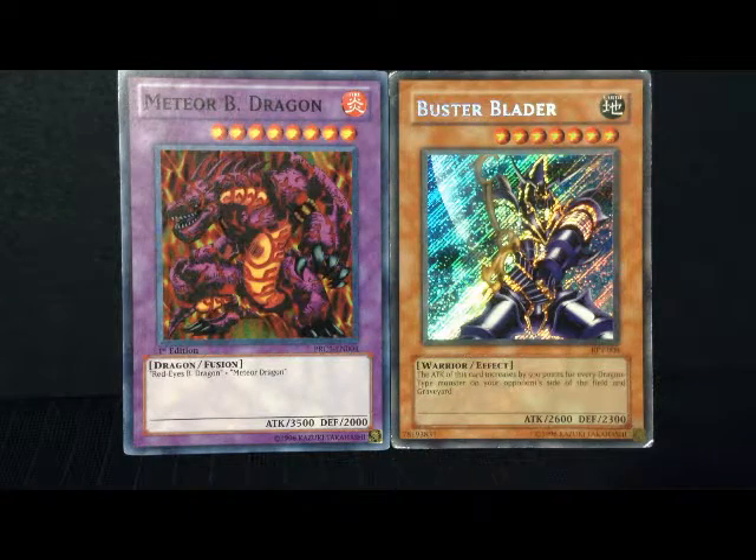So while Meteor Black Dragon's cap is at 3500 and it can't get any stronger than that, Buster Blader comes with a decent 2600 attack and the possibility of gaining further attack — how much more is up to you and how you use the card.